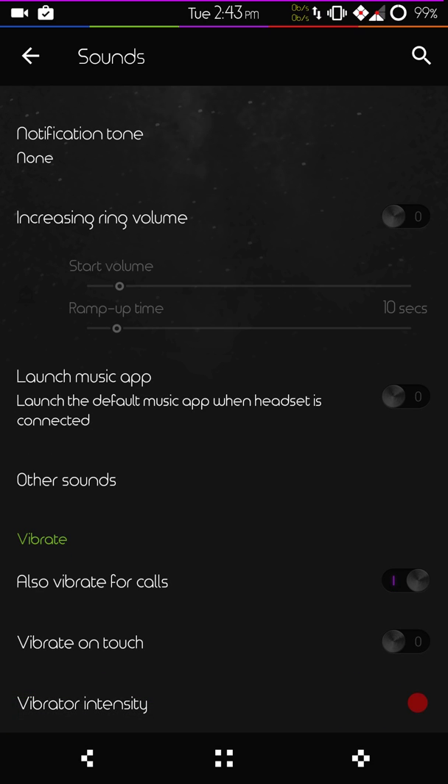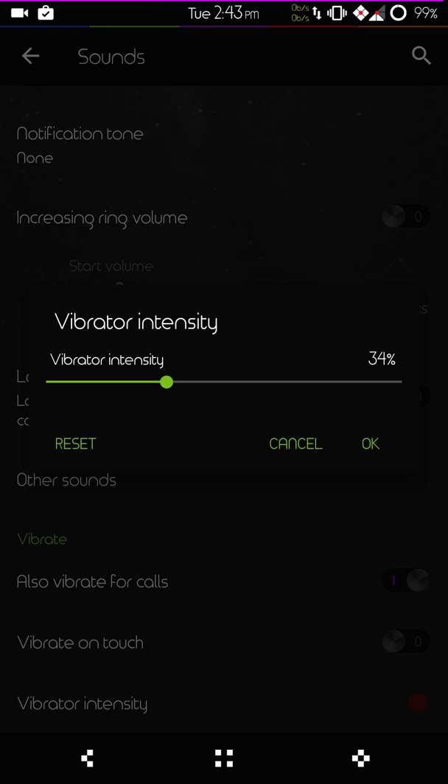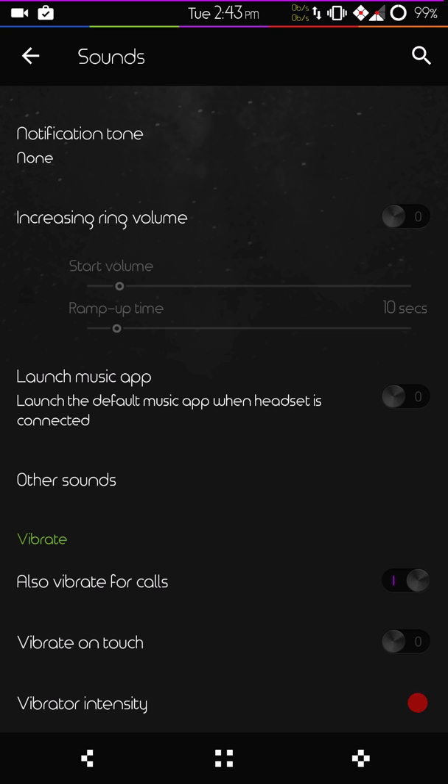All the way at the bottom you have your vibration controls. You can set vibrate for call, vibrate on touch, and then all the way at the bottom is where your vibration intensity is. I usually run right around 30 to 34 percent. If you really want to save battery and squeeze every little ounce out, you can just set your vibrations to off — that will help a little bit.